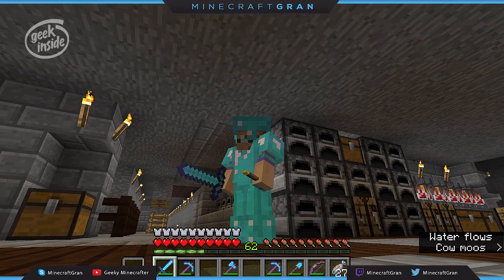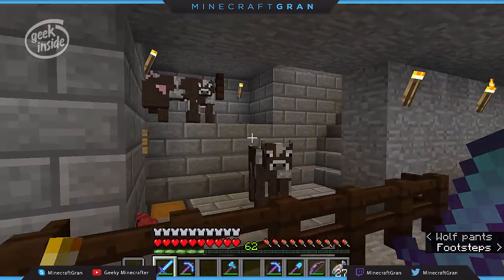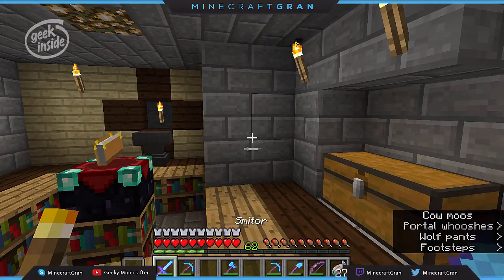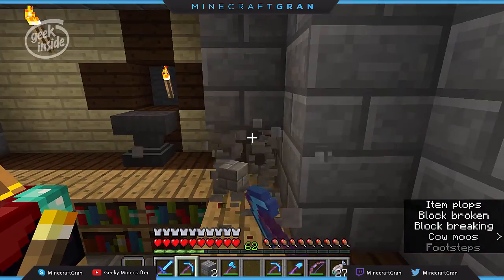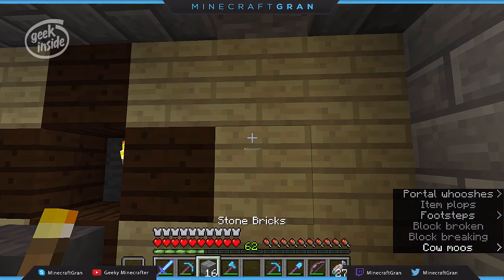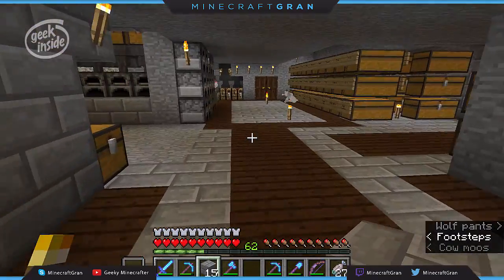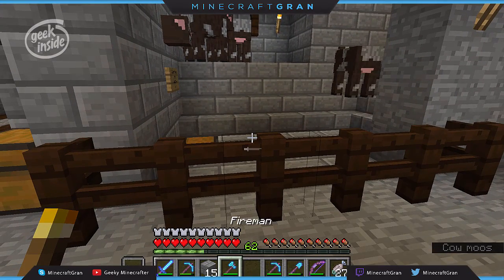Hey there, it's Minecraft Grand bringing you another video in the Let's Play series. So I've had something interesting happen. I had accidentally knocked a brick out on this side. I was doing a little maintenance over here and knocked a brick out, and what happened was lava began flowing into the room. In trying to put the fire out and move the lava over, I accidentally knocked another block out which let the cows out. So I had cows wandering around through here. They had escaped their chamber and many had escaped.